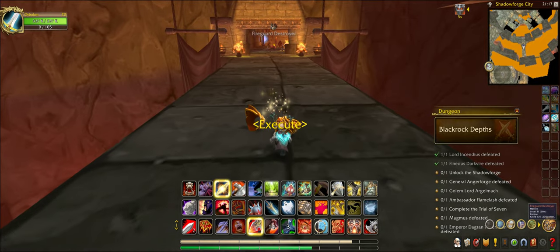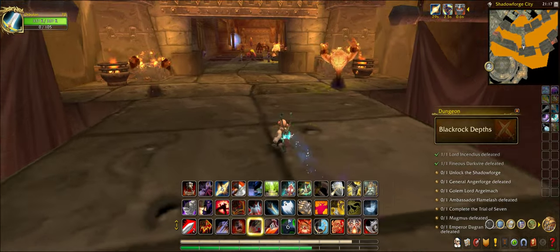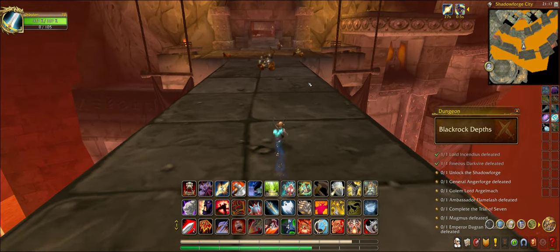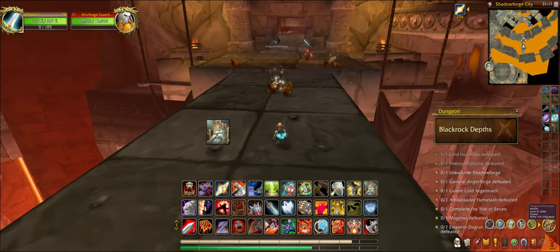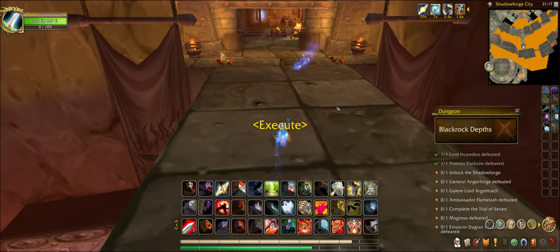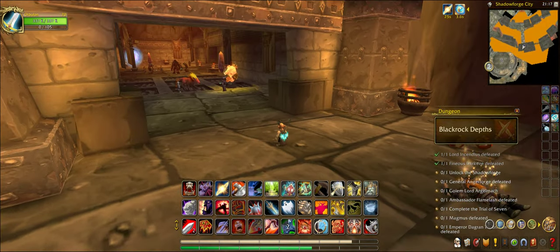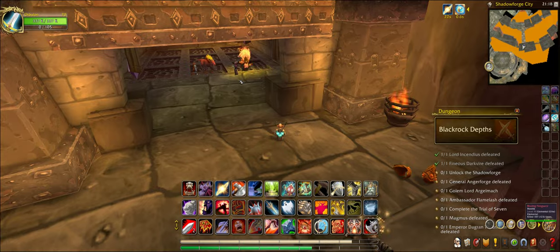There's a bunch of fire elementals right over here. Two guardsmen right here trying to get me — I'm gonna do what's called a pro gamer move.